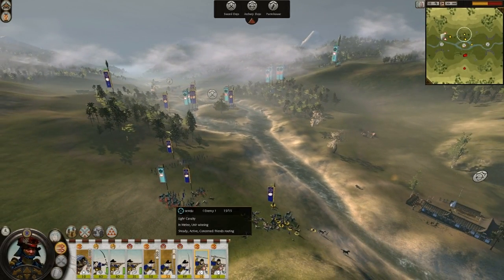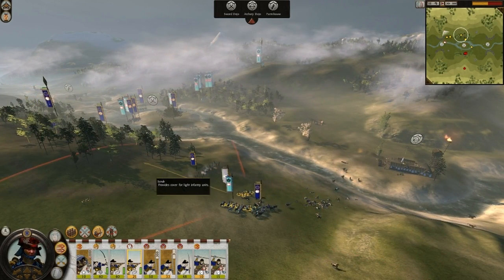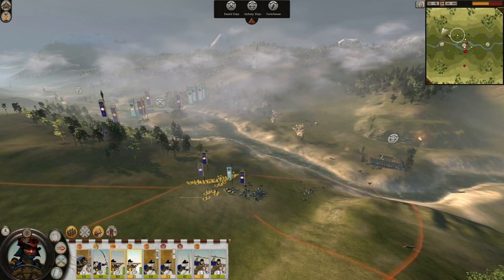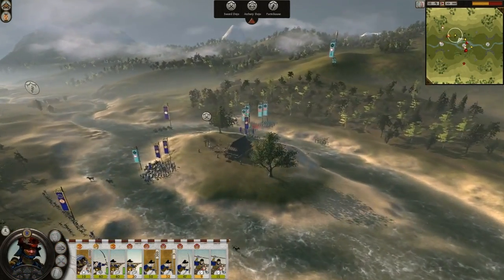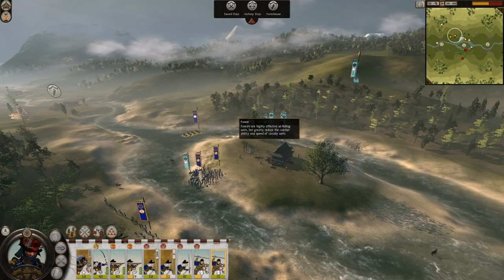I'm basically crashing his cav with my Matchlock fire, but he got one of my units, which is bad. Let's see if I can retreat them and go back and fire. I could go here and fire against his units, which is a good thing. Let's move my cav slightly back.